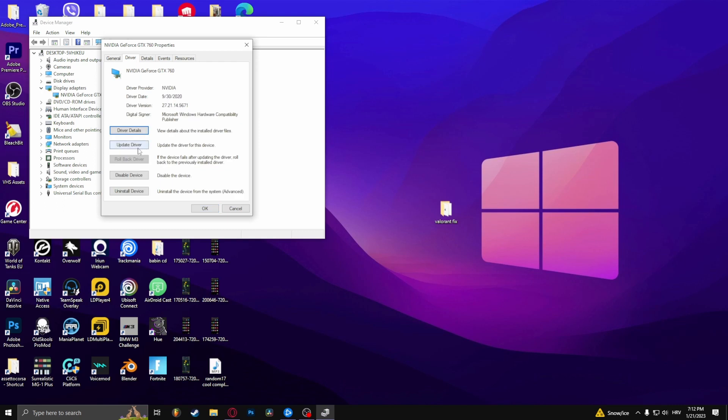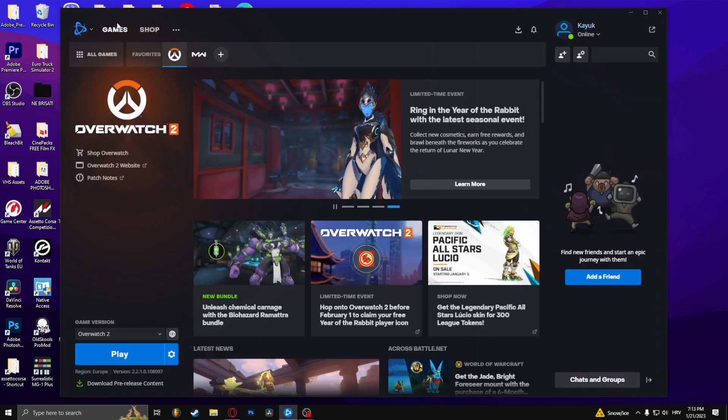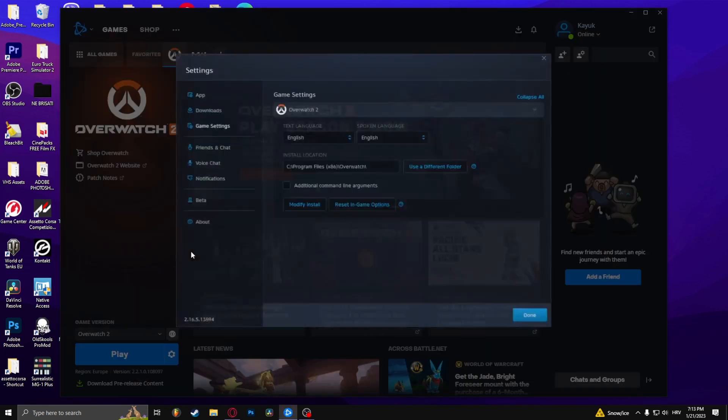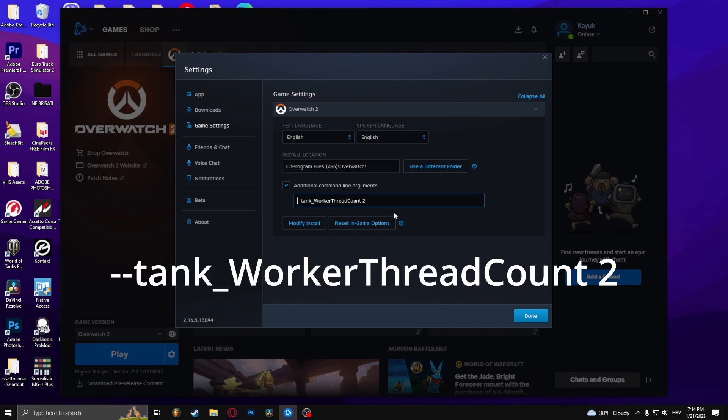Click 'update driver'. If it still doesn't work, try downloading the latest DirectX. If it still doesn't work, go to Battle.net — next to the play button there's an options button, click it, click 'game settings', find Overwatch and open it up, and select 'additional command line arguments', then type in the specified argument and check if it works.